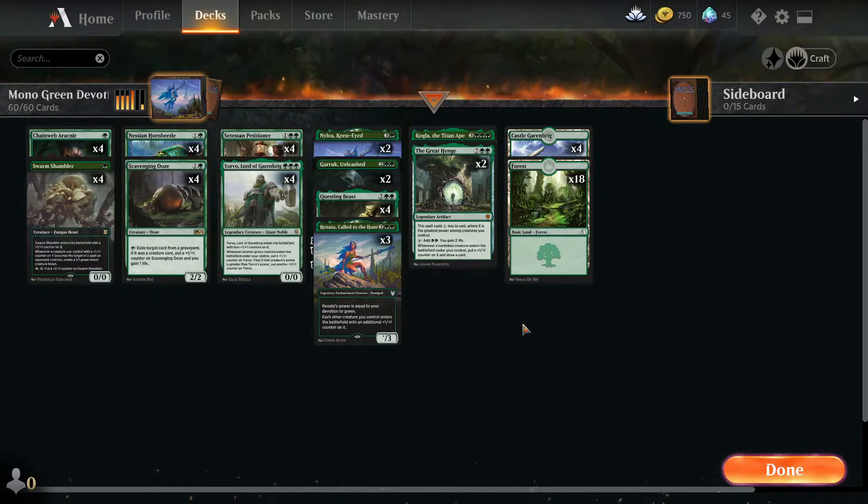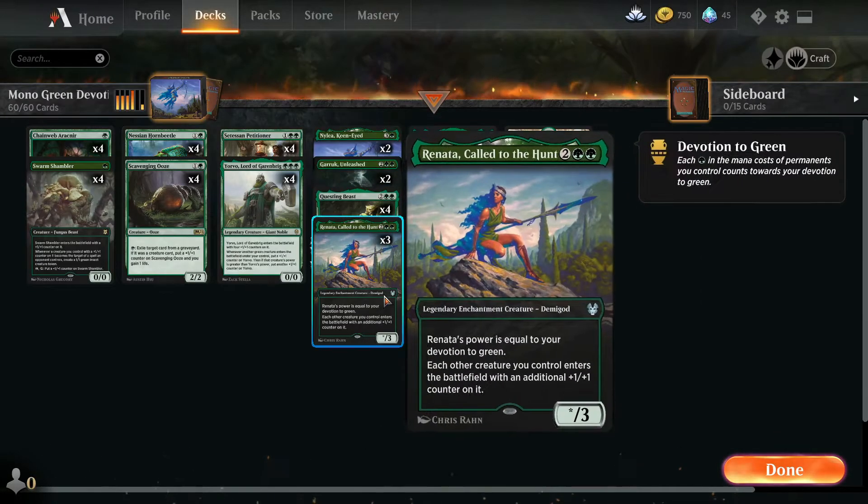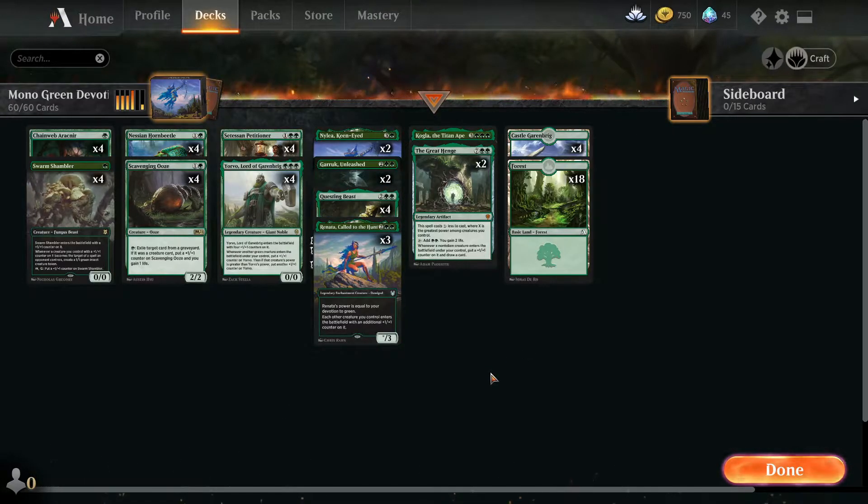This one is a Monogreen Devotion deck. Now when you see a lot of Monogreen, you do think Gemraiser, Questing Beast, into a massive monster that steps on you. But this is very much almost the same thing, but slightly different. I went rather than either of Monogreen Devotion, so I could include Nylea Keen-Eyed and Renata Call to the Hunt, but a lot of it still remains the same. It's just there's no Elder Gargaroth and no Gemraiser, so I had to make some sacrifices.